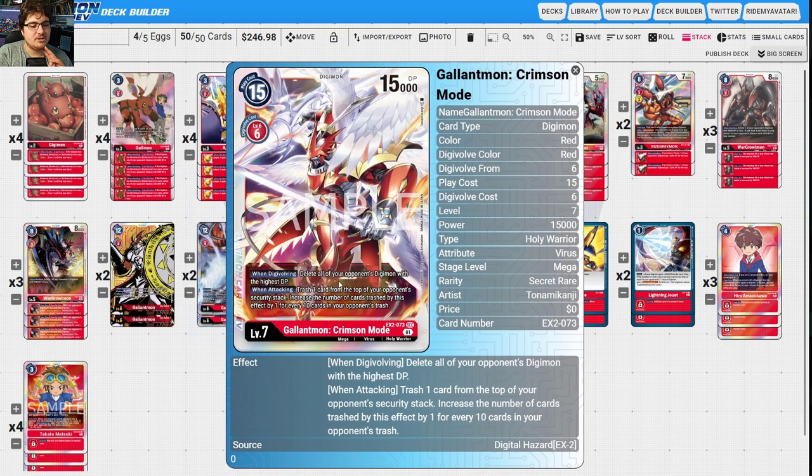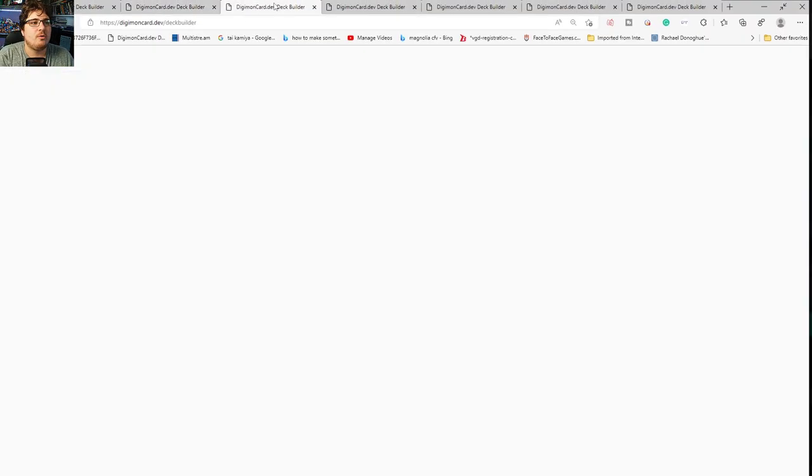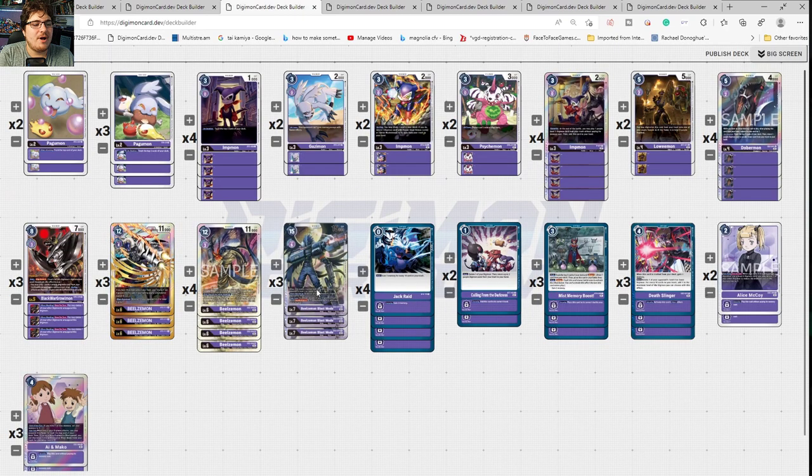You can delete all your opponent's Digimon with the highest DP and trash one card from the top of your opponent's security stack, increasing cards trashed for every 10 cards in their trash when attacking. This can lead to winning games because Takato helps trigger it. Lightning Joust is in here for that security minus. Basically it's all about controlling your opponent's board state and then punishing them as the game goes on.